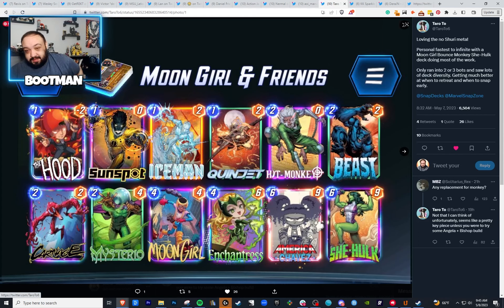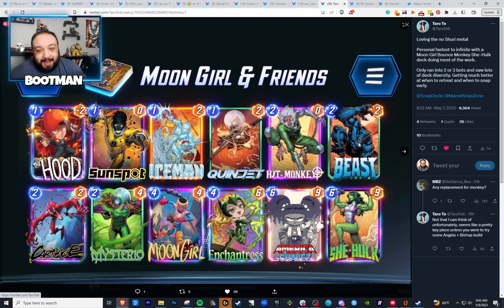Moon Girl bounce deck — I like what I'm seeing. I have run into this list. I was not expecting it when Carnage came out. It has some bounce, it has Moon Girl, you got a chance at She-Hulk, and Quinjet too. Might be interesting because you can get double She-Hulk. This is one I would definitely try out — there are a lot of really interesting decks this season.